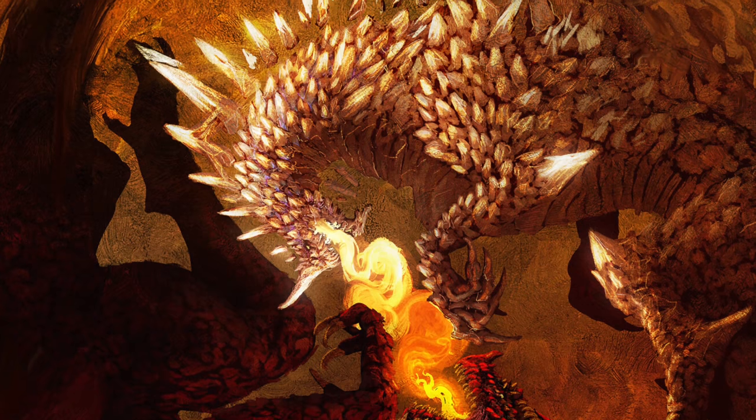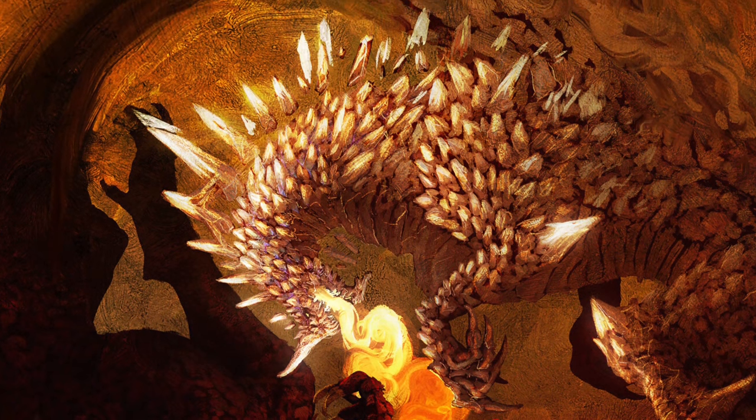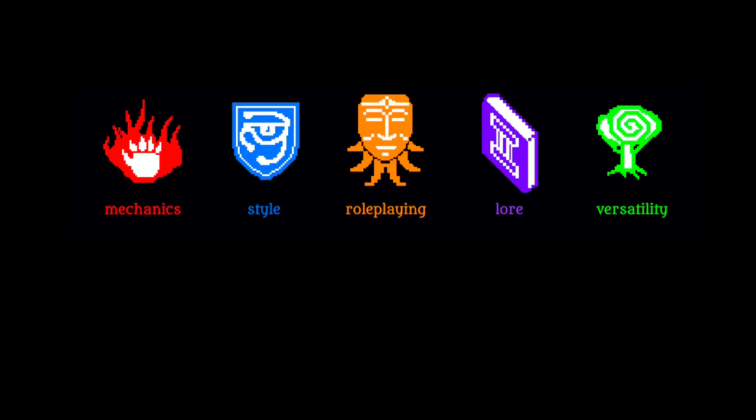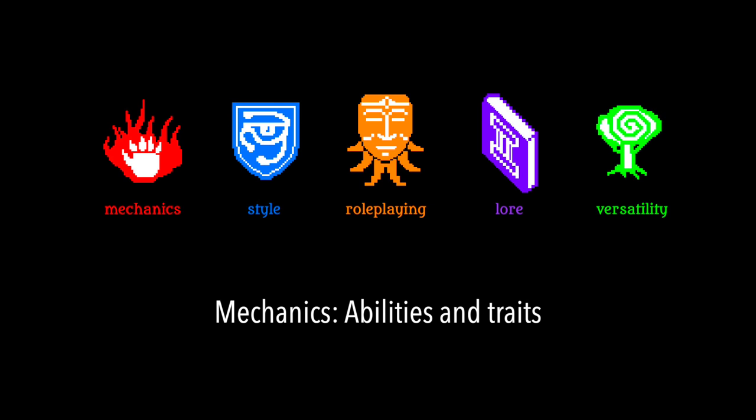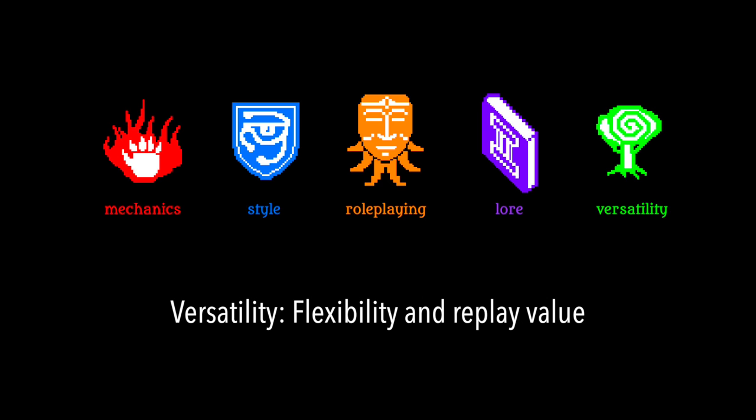As usual, my ranking is going to look at both the small details and the bigger picture. Each creature will be rated in five attributes: Mechanics — how fun, dynamic, and unique are the monster's abilities; Style — how inspiring is the monster's appearance, art, and overall tone; Role-playing — does the monster engage with the characters through dialogue or social interactions; Lore — does the monster have an interesting ecology, backstory, or adventure hooks; and Versatility — how flexible and variable is the monster.